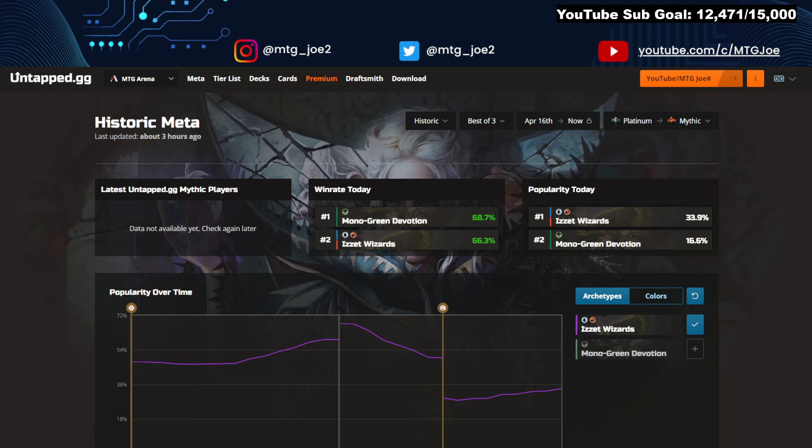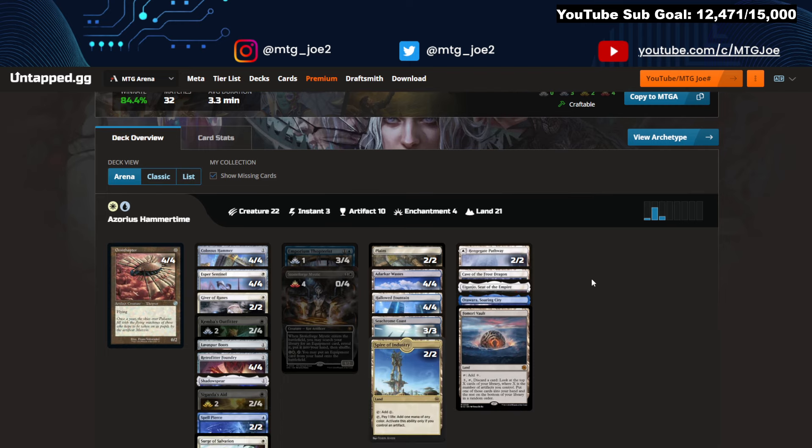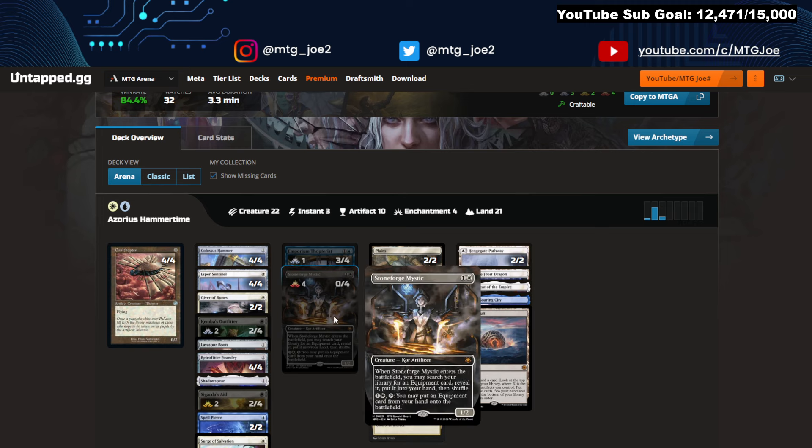The first deck is Azorius Hammer Time. We've had Boros Hammer Time and various other Hammer Time builds. This deck has 32 matches played but an 84% best-of-three win rate. The card that's pulling it together now is Stoneforge Mystic — a very powerful card going back to Legacy, and Modern plays it too in various Stoneblade decks, usually to tutor swords.